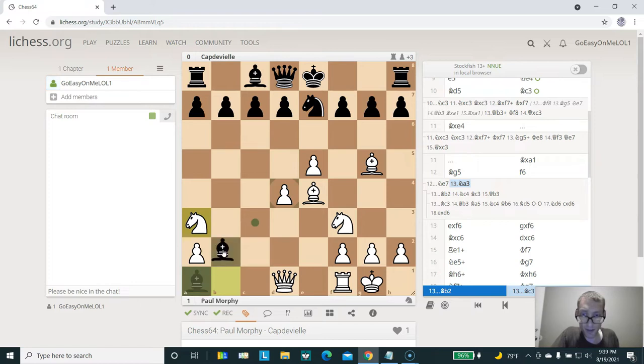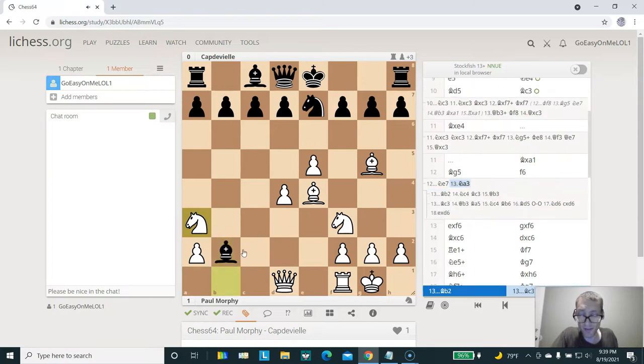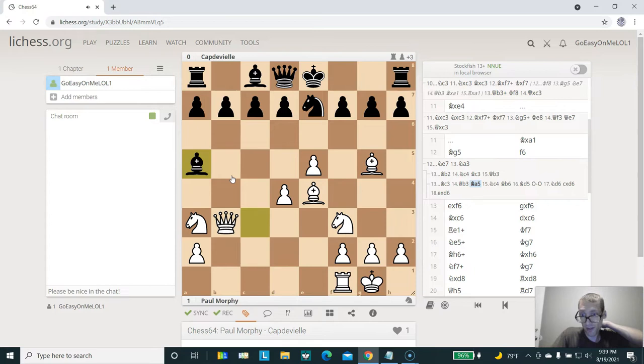Therefore, if black would have played the bishop out to B2 to try and save it, then knight out to C4, bishop out to C3 is the only move, queen out to B3, and the bishop is trapped — it has no squares to go to. White would win the game and have a devastating attack against black's king. White has more development and a very nice center, plus a really nice pin on the knight, so black can hardly move. Now, if the bishop were to move out to C3 instead, then white would simply play queen out to B3. The only square for the bishop is A5.